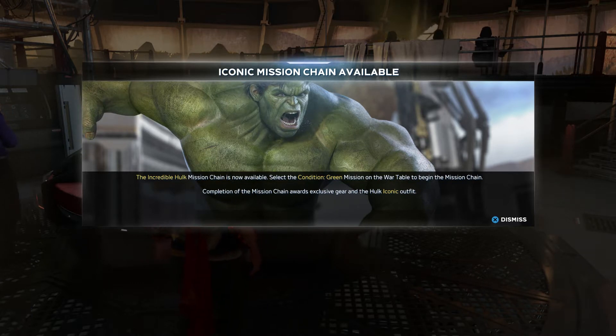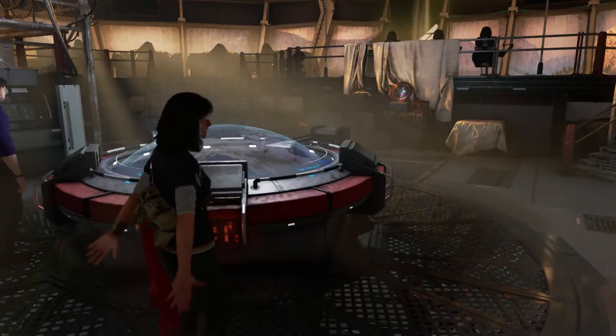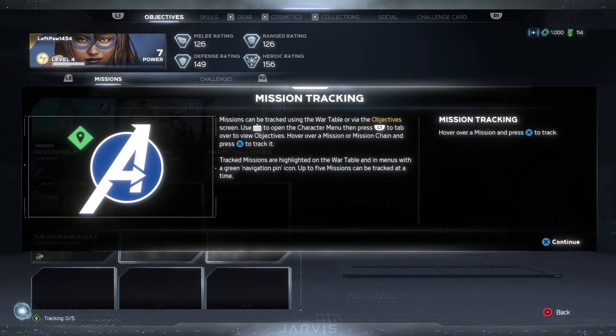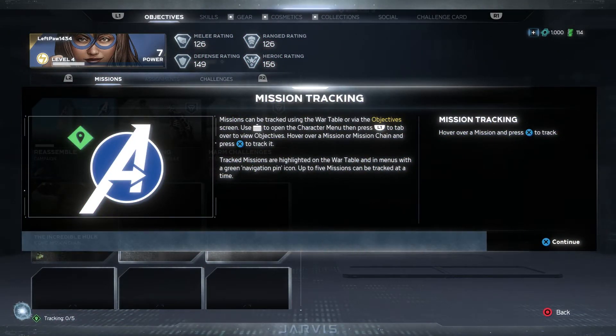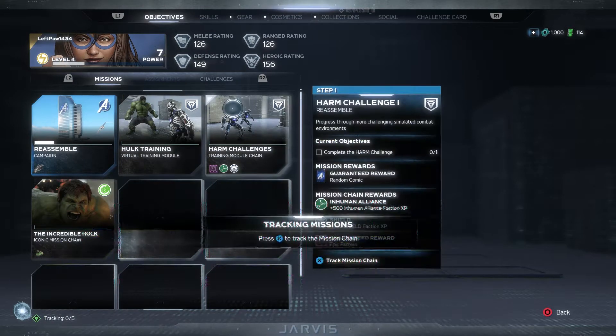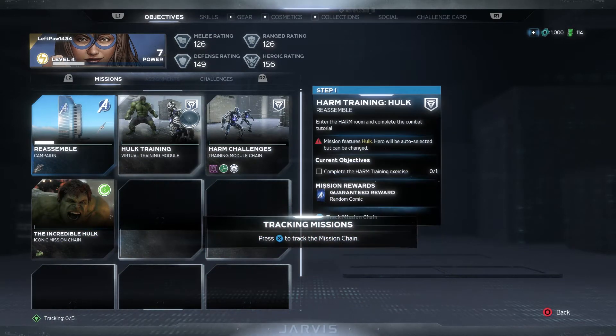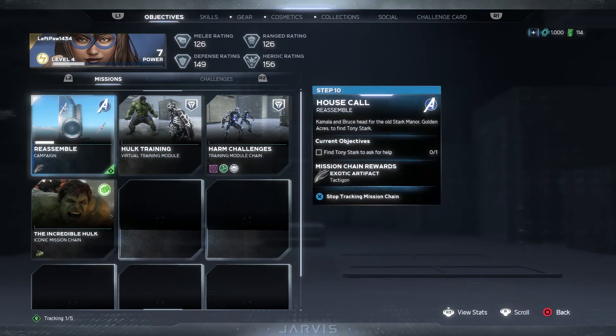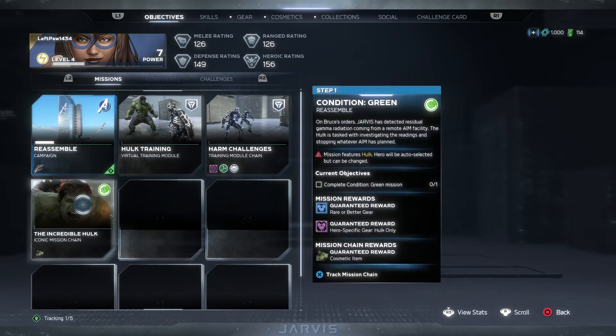The Hulk mission chain is now available — select the condition green mission on the war table. Yeah, we're not gonna do that, we're gonna do the Tony Stark one. Objectives, mission tracking — missions can be tracked. Here's a rundown of all that. So, reassemble is the main campaign. You got Hulk training, harm room challenges, the Incredible Hulk which is the iconic mission chain. But we want the reassemble campaign.